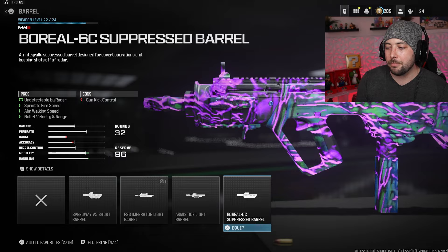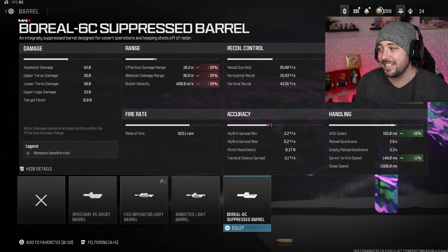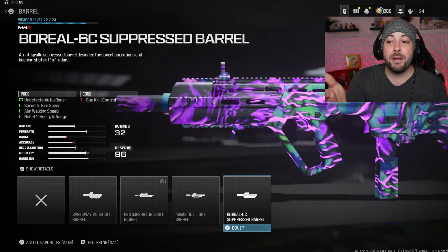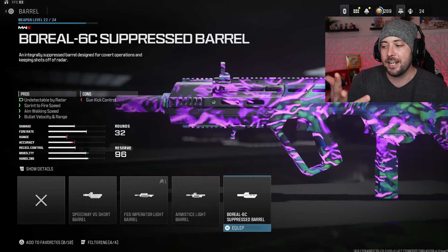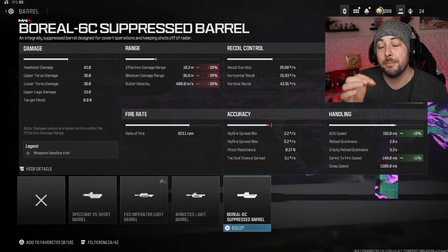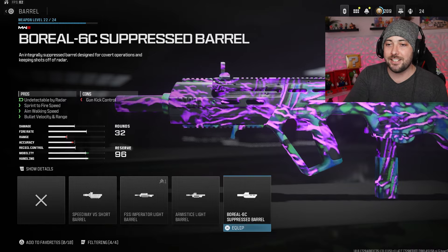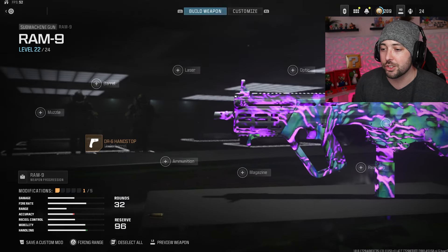Originally I put the Boreal 6C suppressed barrel on it - I don't like this. You might think you're getting bullet velocity and range, aim walking speed, sprint to fire speed, and you're undetectable by radar. But when you actually look into it, you're losing 20% bullet velocity and 20% effective and minimum damage range. You're not even losing gun kick control like the con says. Don't run this attachment until they fix it.